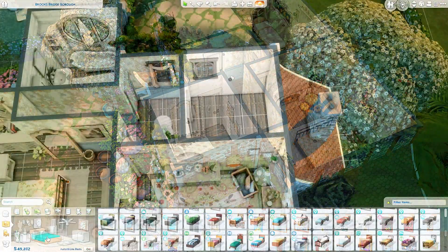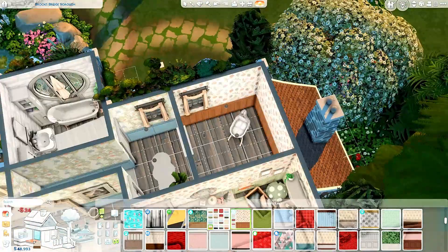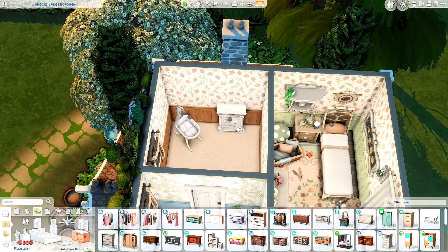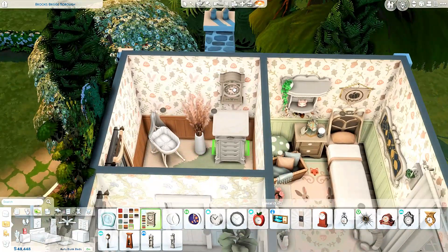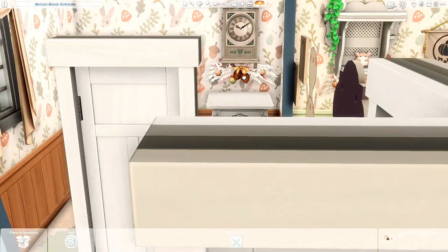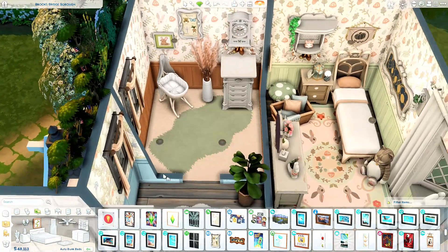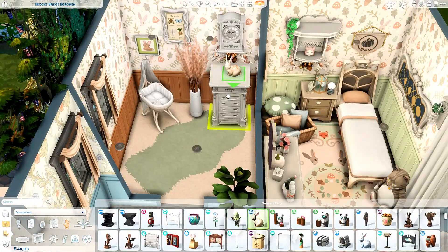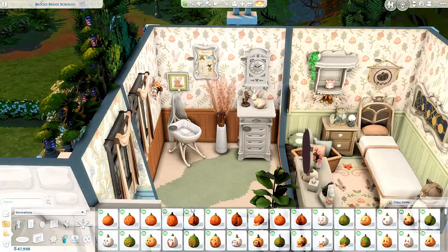This is the nursery — I was initially going to make this a second bathroom and then decided there was no need for that. You could turn it into a toddler's room or another child's room if you want — it's quite a versatile house. It's much bigger than it looks initially, which is very deceptive. Normally I get into the interior and think 'oh that's smaller than I thought,' but with this one I kept thinking 'this is a lot bigger than I realized.'